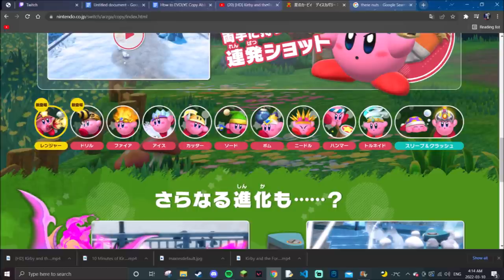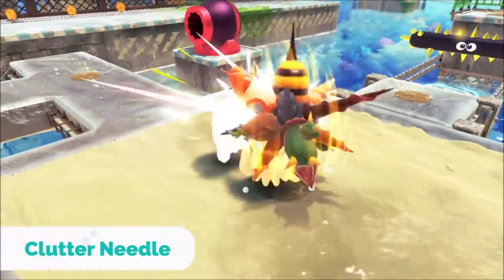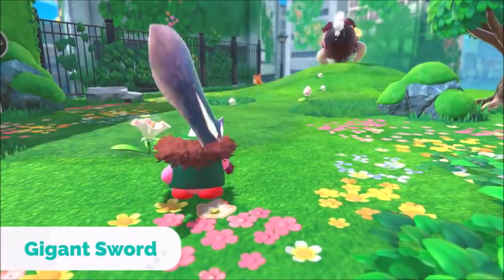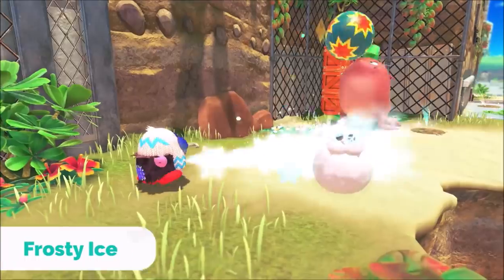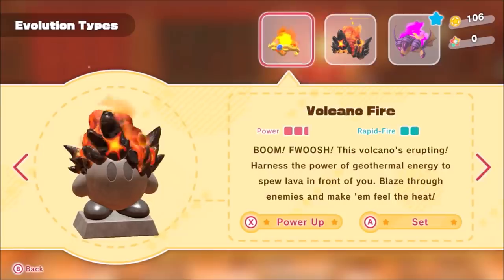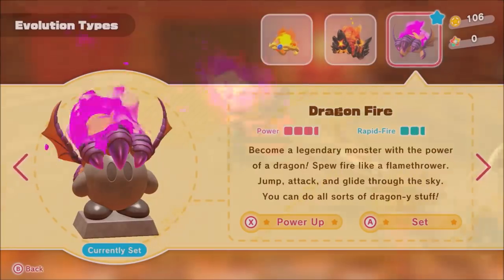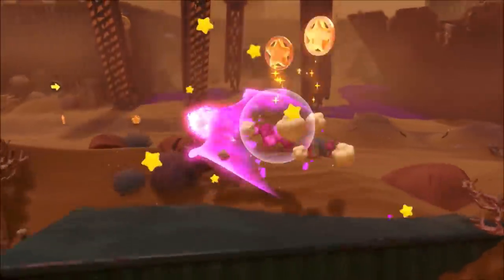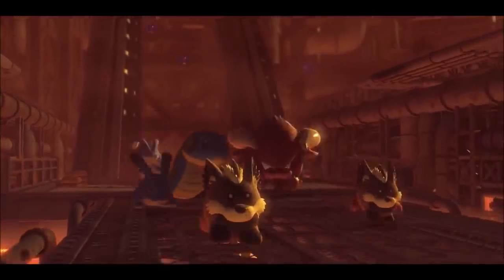The full list of copy abilities also includes Tornado, Crash, and Sleep, meaning we probably won't be getting any more abilities outside of the ones listed, unfortunately. All of these ability upgrades give Kirby different appearance changes alongside the actual physical upgrades. I'll be going over each and every one, as there are more evolution options outside of the new trailer that can be grouped together as well.